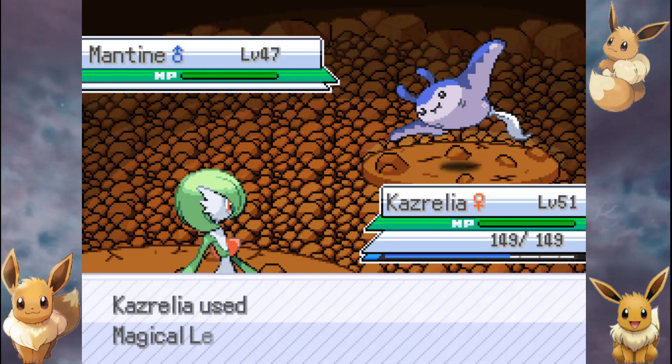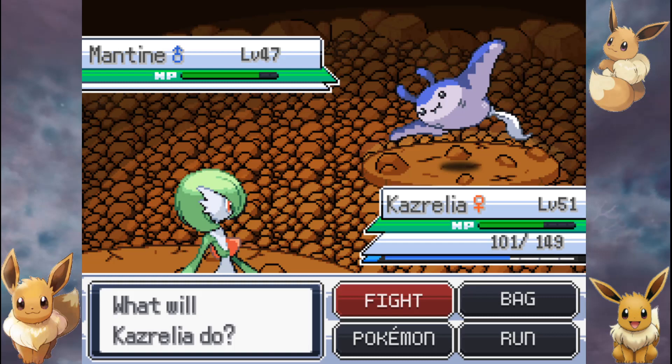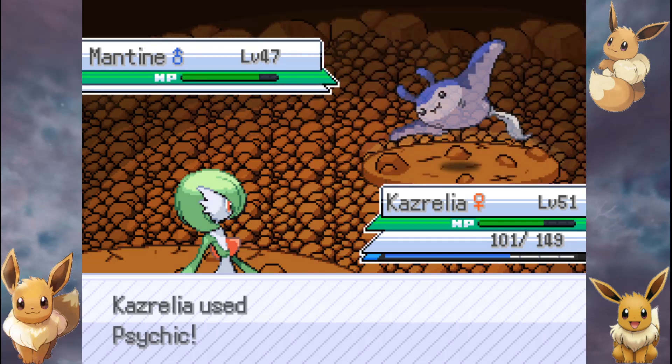Trying magical leaf. I hope there isn't a rival battle as soon as we get there because there's nothing we can do about that. Don't tell me there's a rival battle - I think there is but I'm not sure. On normal difficulty we get to choose which one we fight. I thought magical leaf would do a lot of damage.